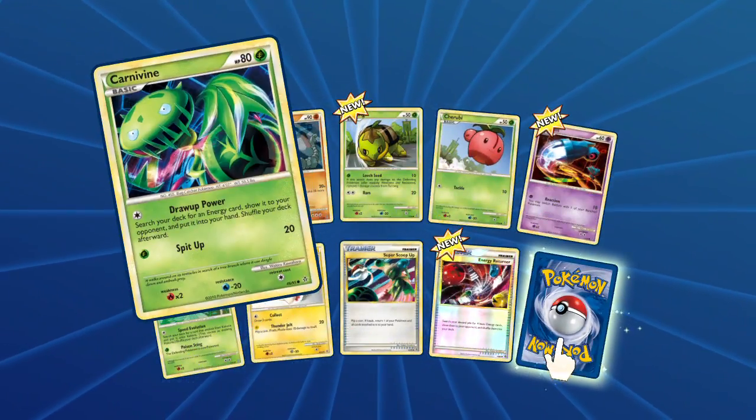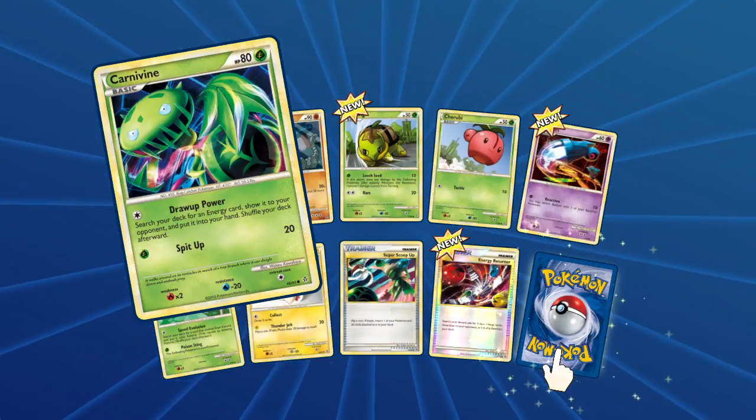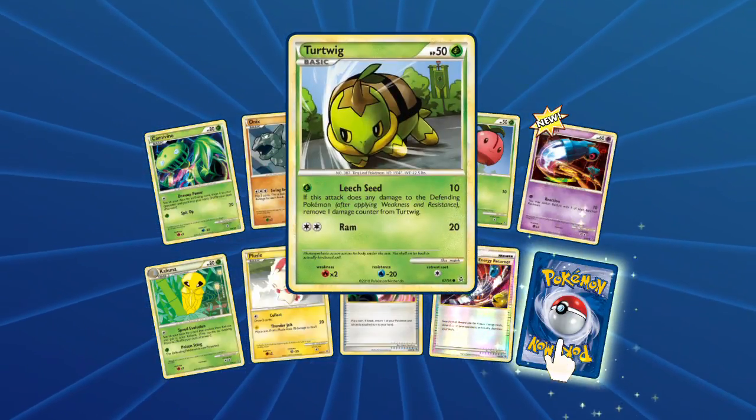With a Carnivine - very cool. Draw Up Power: search your deck for an energy card, show it to your opponent, then shuffle the hand, shuffle the card afterwards. We got Swing Around Onix, still not Onix train. Turret Wave, look at that. Ram Tackle.